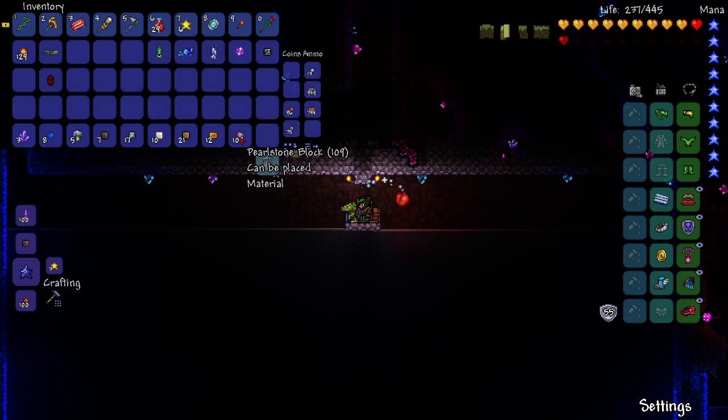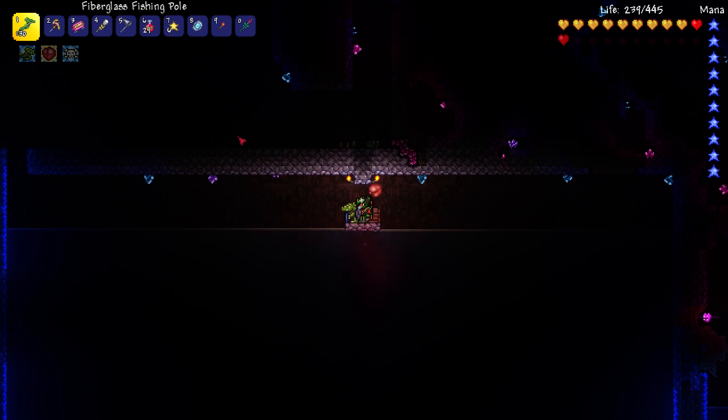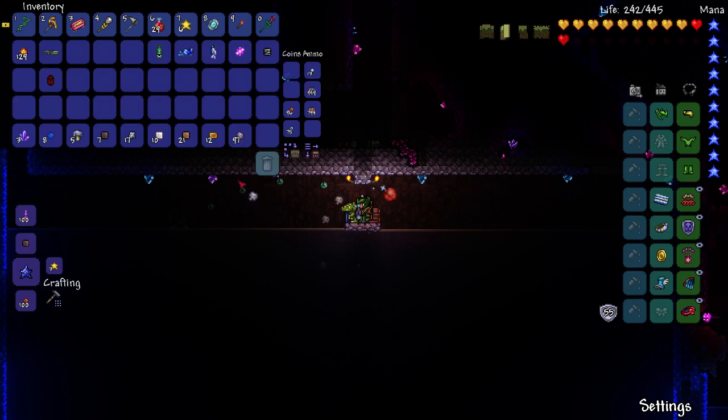Hover over this and exit your menu, then all you need to do is press Z and it will start dropping the items as you need it to and it'll fish for you automatically.